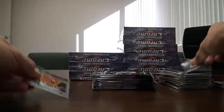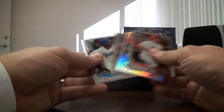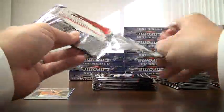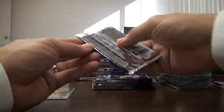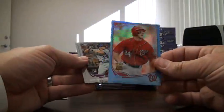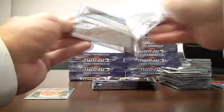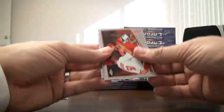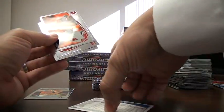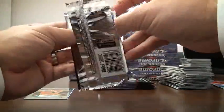Another Redemption — I'll save that for last. Freddy Freeman Refractor. Miguel Cabrera 1972 Semi 2. Ooh, nice — Blue Bryce Harper. I believe that's one I need for my set, so I'm glad I chose the Nationals. Carl Crawford Refractor. Melky Mesa X-Fractor.